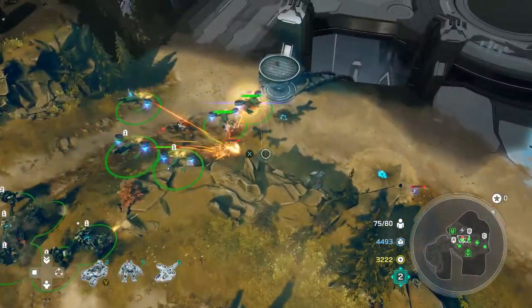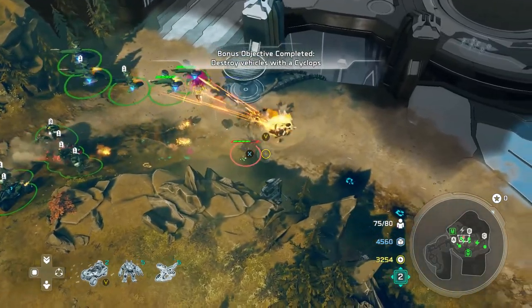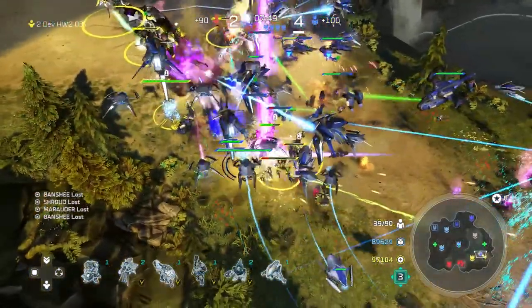The sequel follows the UNSC ship The Spirit of Fire, after it foiled the Covenant plans to commandeer a Forerunner fleet. It follows much of the same crew, though they seem to be missing a few people.